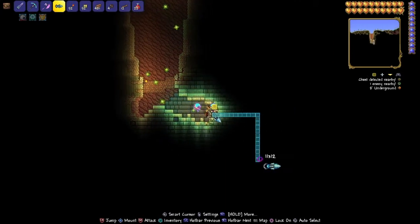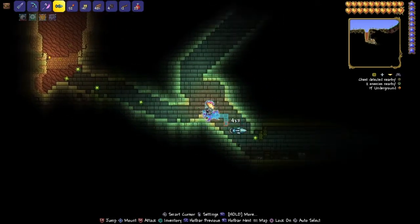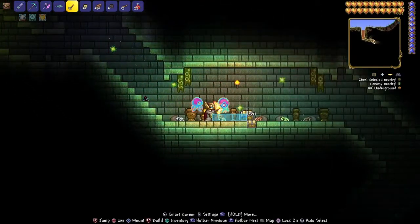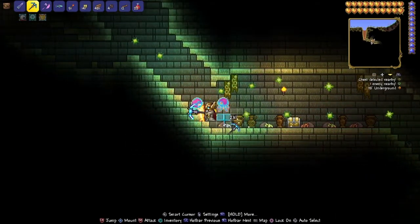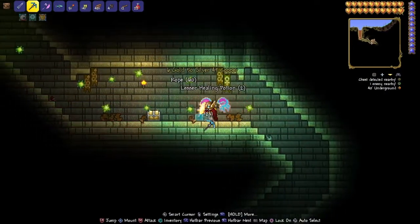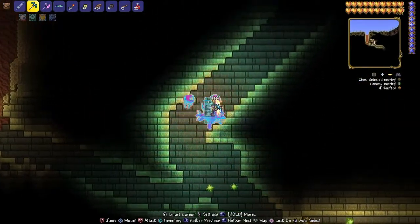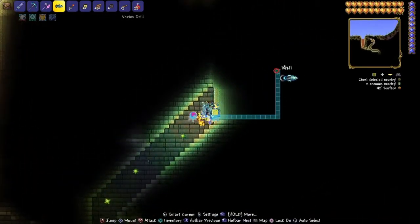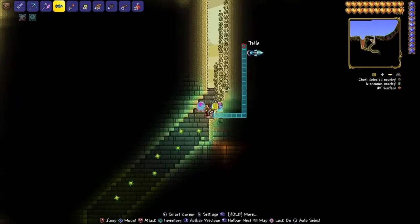Down this hole will be a jungle temple. Let me mine into it — it'll take a little bit. This jungle temple is huge for some reason. I mined to the wrong spot. This chest has some okay stuff; let me just grab the money. You always need money. Let me go up top and break my way out — it's kind of deep underground.